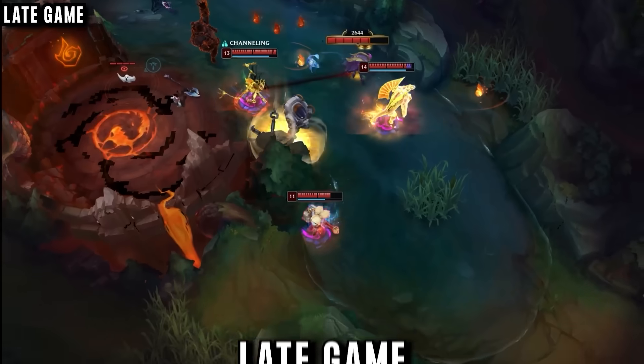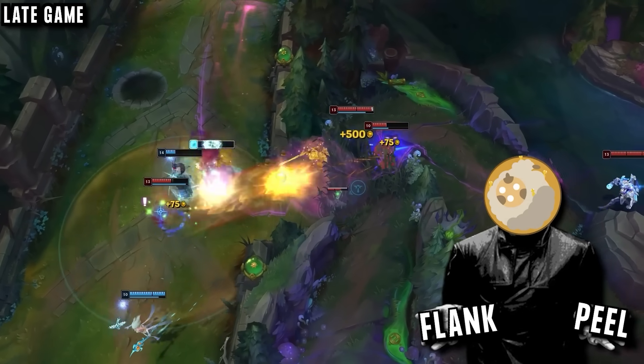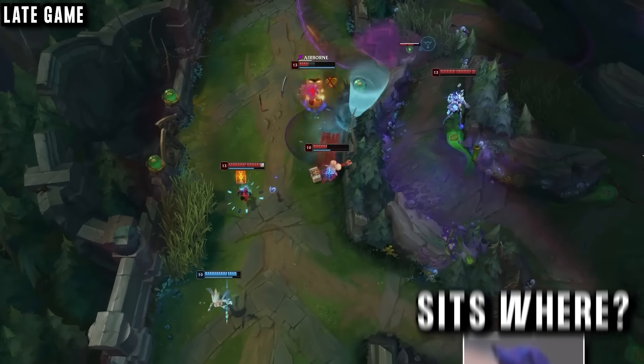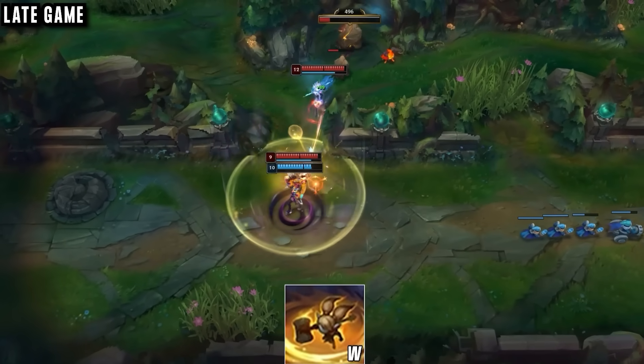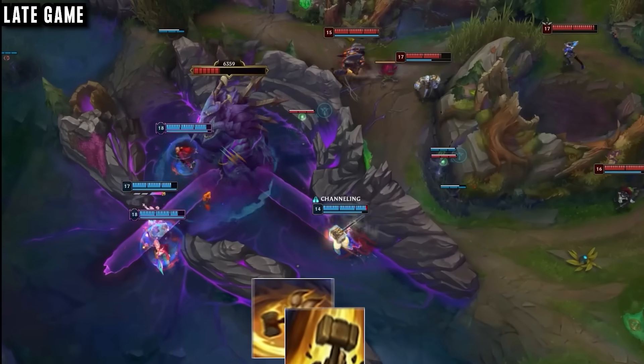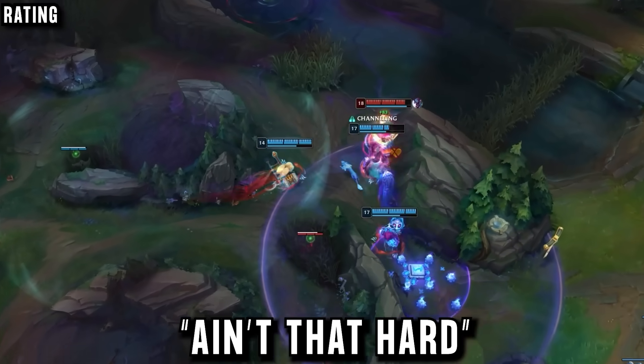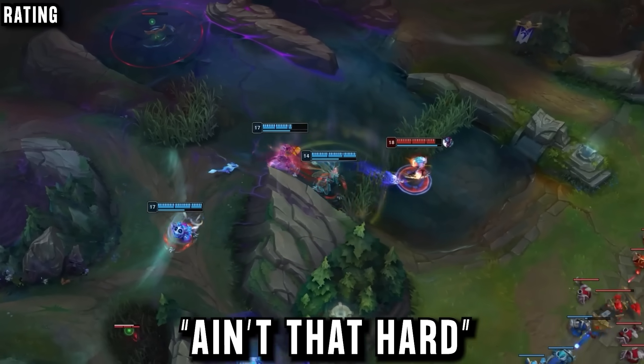Late game Poppy support has to make a decision: should he look for a flank, or should he try and peel his carry? It all depends on the matchups and the enemy champions, but by late game he's happy to sit on top of his ADC, use W to deny any engages, and ult someone away to give his team a 4v5. In conclusion, this strategy is not that hard, and even he doesn't think he's that good of a player mechanically.